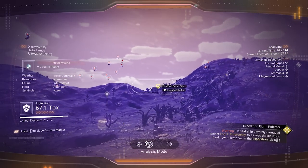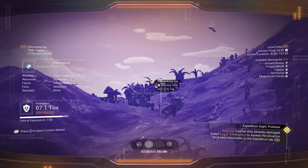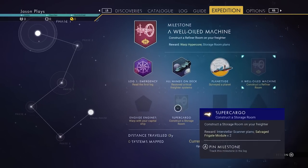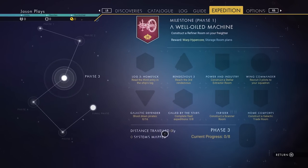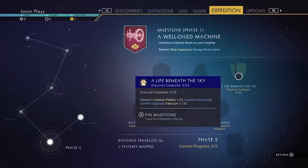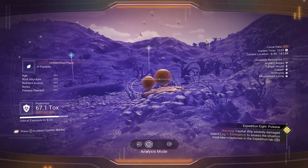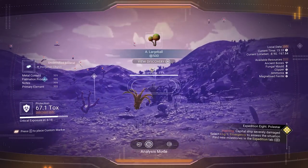Let's mine some of this. We also need to look for bones — they come up as yellow markers on the map. That yellow marker is a natural burial site with bones. Keep in mind that in phase two we need to scan 20 plants, but you can start doing that right now. We also need to scan 15 minerals, 15 rocks, and 25 animals. Scan everything as you go — you also get money for it.